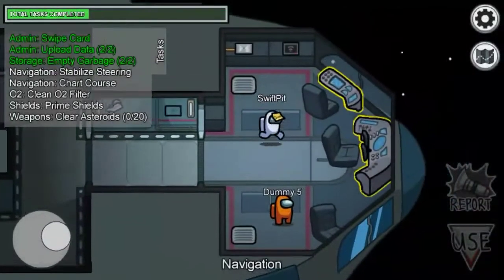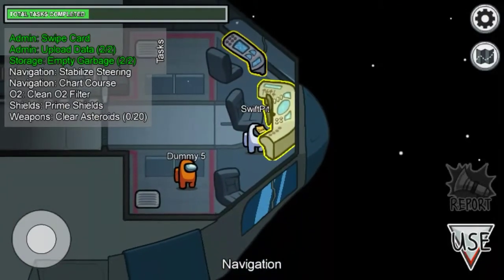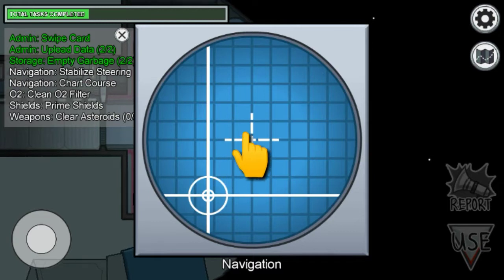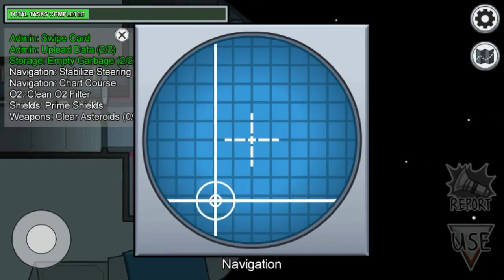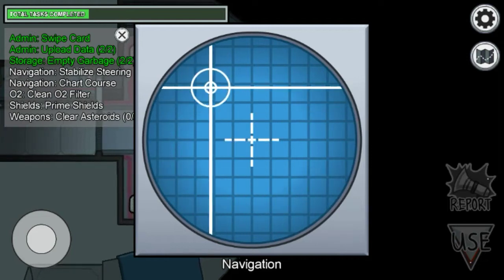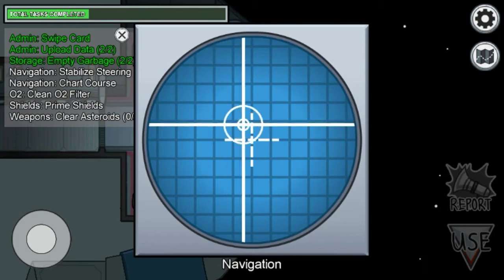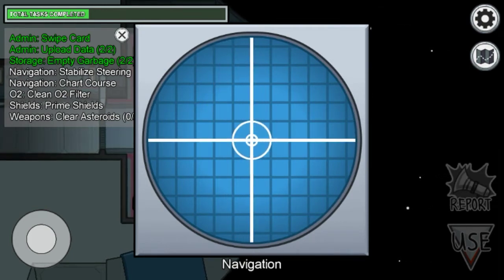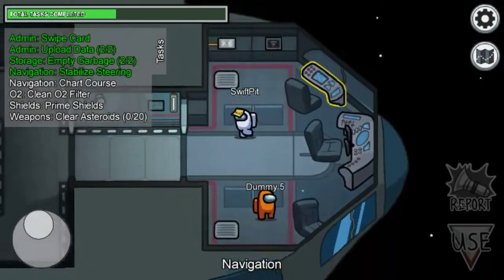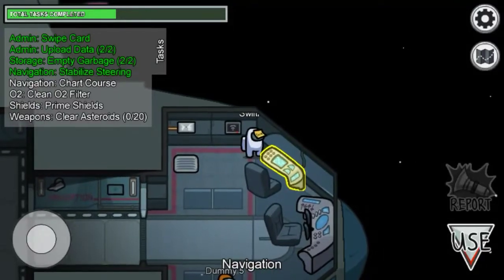Here is 'stabilizing steering.' You just have to hold the aim thing and aim it into the middle, and the task is completed.